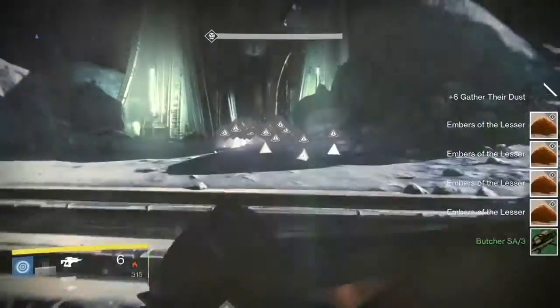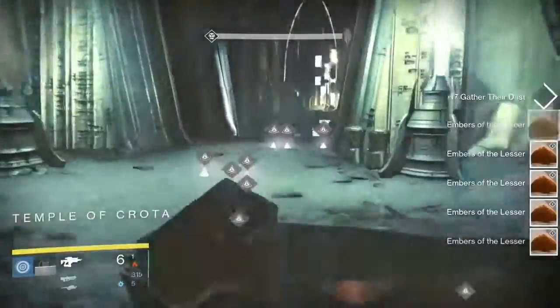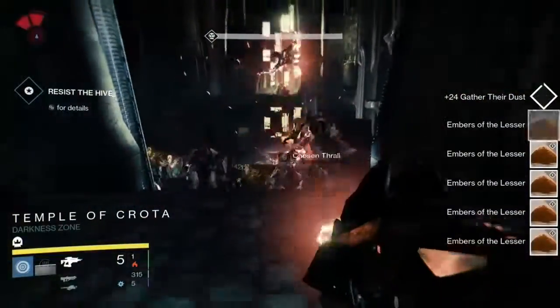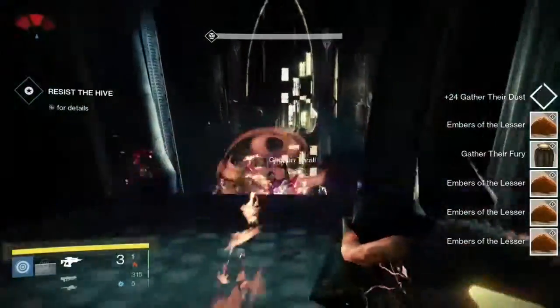Then you don't want to pick these things up when you get to this part after you summon the ghost. You just want to sit here and farm this area and kill all these weak thralls. Don't pick the things up, and then when you think you have enough, just run up and pick them up.